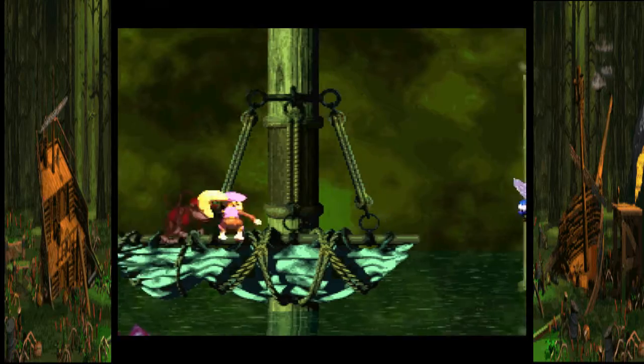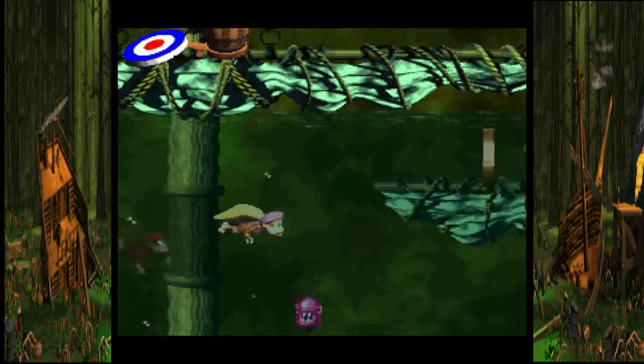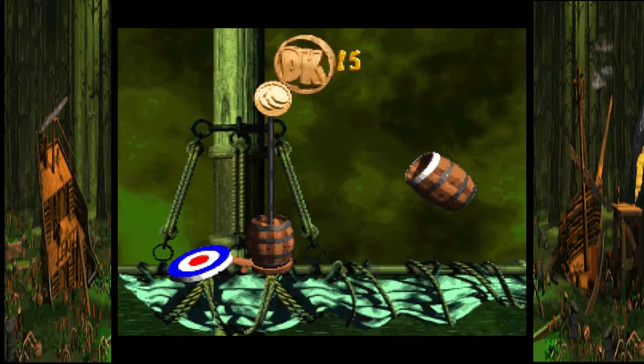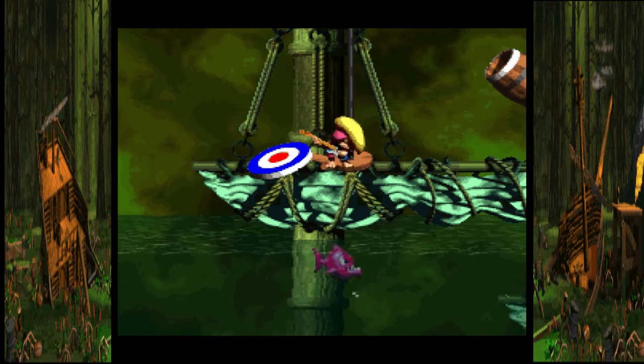Throw your partner over to that invincibility barrel, go all the way underneath the water right here and you'll get a DK coin right here — and there's the end of the level. With that, Slime Climb is done.